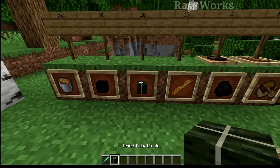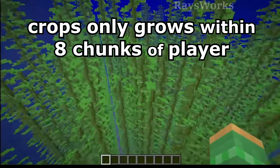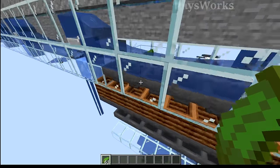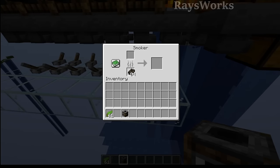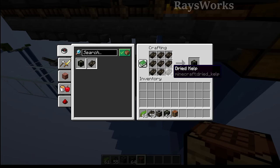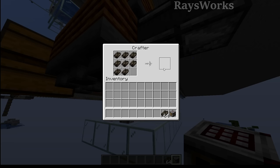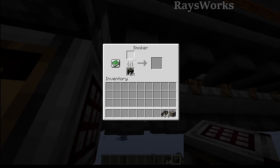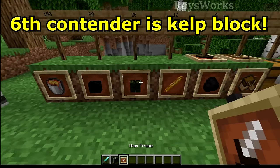Better yet than the blaze rod is the kelp block, which can smelt 20 different things with a single item. Like bamboo, kelp will naturally grow as long as it's within 8 chunks of the player and can easily be automatically harvested using a flying machine. In the past we could cook kelp down into dried kelp, but the dried kelp itself cannot be used as fuel - you'd have to manually craft it at a crafting table to get dried kelp blocks. But this all changed with the new 1.21 crafter, where we can automatically push in the dried kelp and convert it into kelp blocks, then use those kelp blocks to fuel the smokers which are cooking down the new kelp.